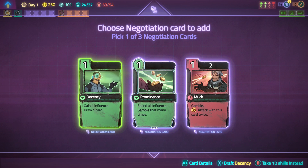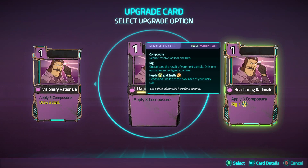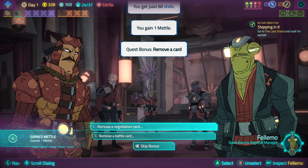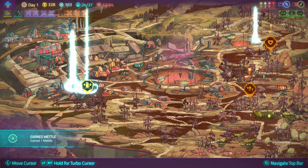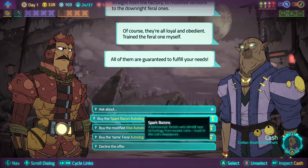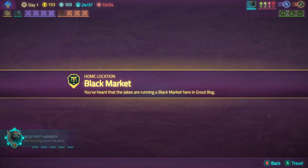Gain one influence, draw a card, spend all influence, gamble that many times. Attack toys - no. Rationale. I'll take draw. Upgrade a card - it's removal anyway, not even upgrade. Removal, removal, remove the boot. There we go. Did an auto-dog. Or increase my max HP - it's actually not that bad, the max HP, but I will get an auto-dog because I like pets, even though they're kind of trash. I'll take the pod one, I don't mind.